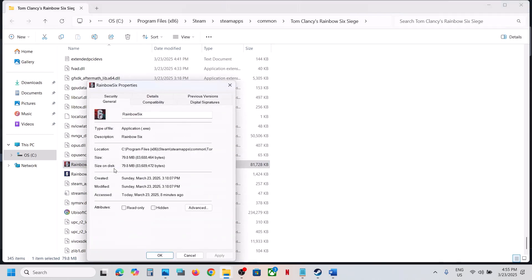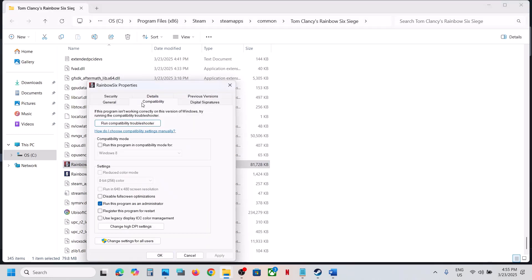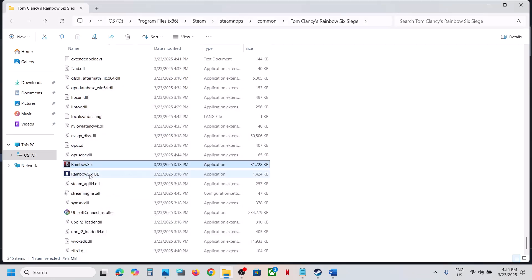If that does not work, go back to Properties, go to the Compatibility tab, and select Windows 8 — hit Apply, click OK, launch the game. If that does not work, you can select Windows 7, hit Apply, click OK, launch the game and check. If that does not work, put a check on the box which says 'Disable full screen optimization', hit Apply, click OK, launch the game and check. You can also do the same thing with the second exe file.